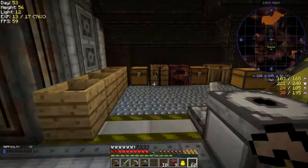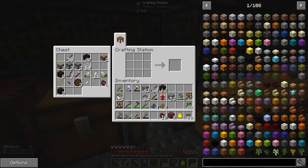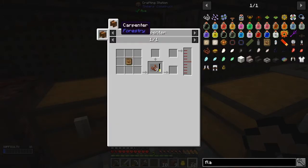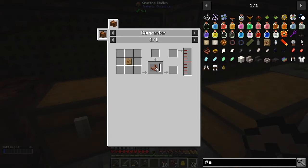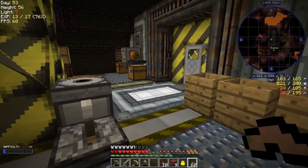I wanted to get a bow but I need flame string for it. I'm wondering if there's a recipe — it doesn't make sense. It must be a way to get flame string. That's just extracting it from Carpenter's. It must be a drop from something — that's Natura mod, so there must be some tree or animal that drops those. I'll have to look it up.